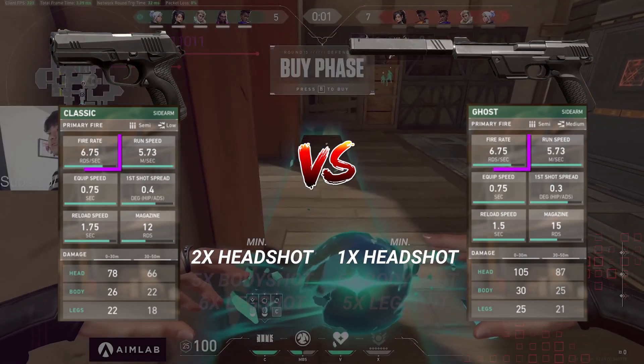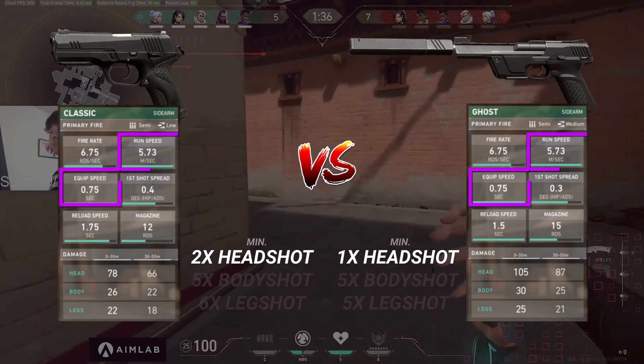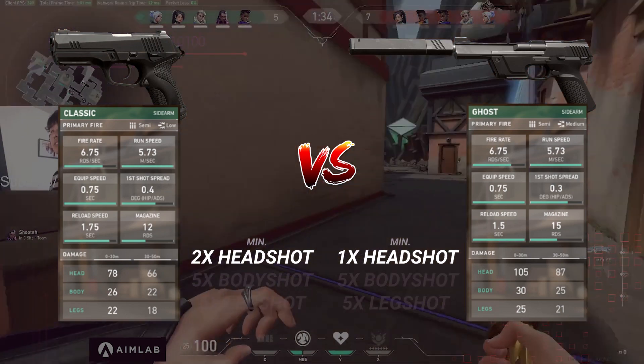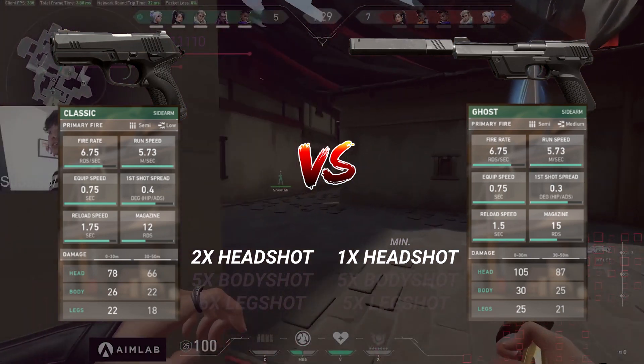Both the Classic and the Ghost share a 6.75 firing rate, 5.73 run speed, and 0.75 equip speed. Most importantly, with both weapons firing at the same rate, the weapon with the most damage is going to come out on top — which is the Ghost. Statistically, there's no doubt that the Ghost comes out ahead.